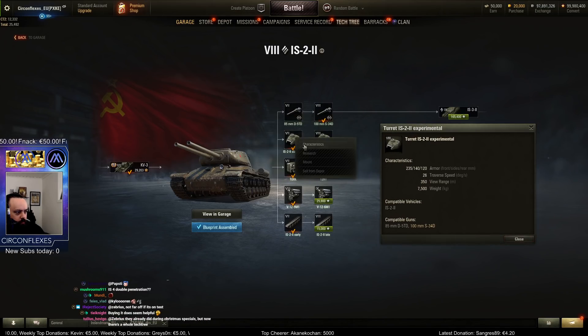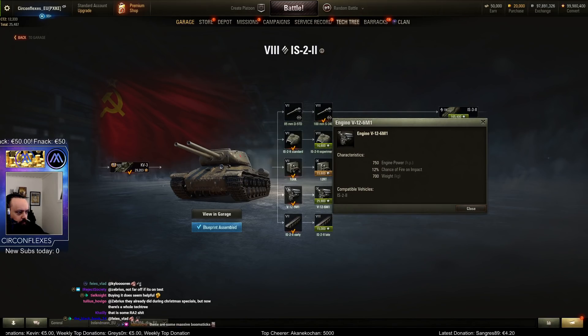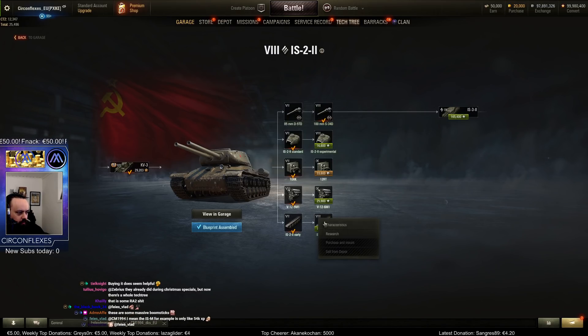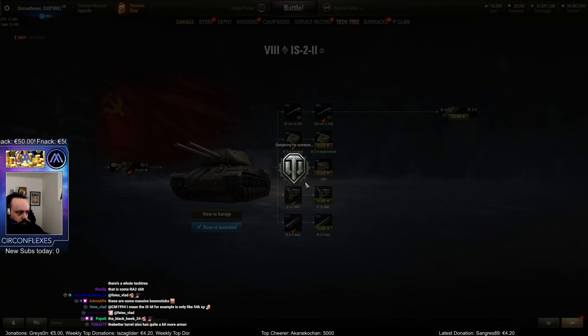Is there a large difference between these two? 20 more view range, 350 view range — that's fairly large. Also let's check: you can fit the turret and the gun without the chassis upgrade. Okay, can you fit the engine without it?